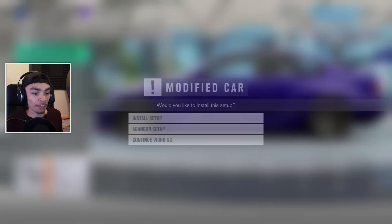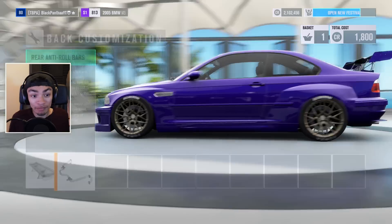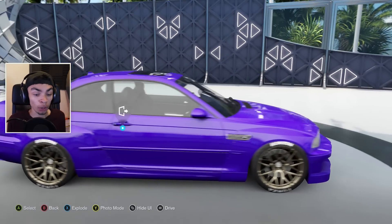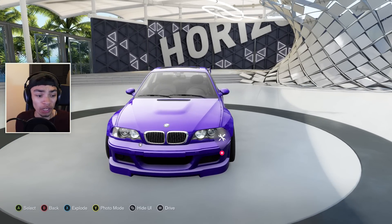We're gonna go with the wing. I think that's literally all the mods we can do on the BMW because there isn't much we can do on this. They've removed a hell of a lot of mods for this car because they had the full GTR kit in the previous game. I wish they had the rear bumper for the GTR, maybe some side skirt options for this or something.